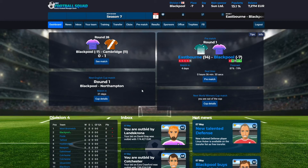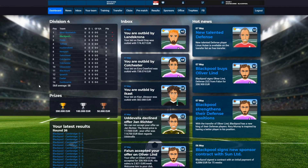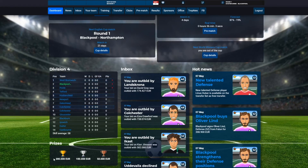If you go to the dashboard, you can see that the next match is played in 36 minutes, or in four in-game days. We are Blackpool and we will play against Eastburn, and we are playing away. If you scroll down on the dashboard, you can also see a lot of information like the division standing, your inbox, and your latest news. You can also see the division standing right there.